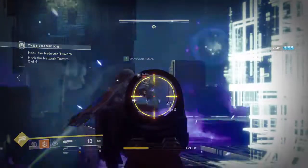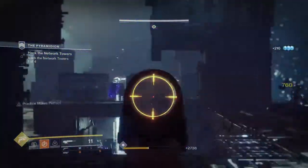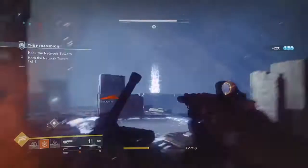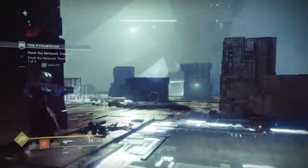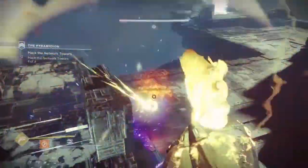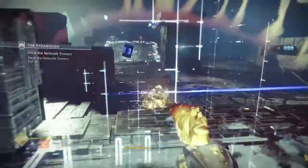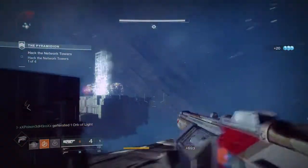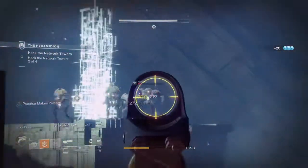The reason I went with the Wicked Sister grenade launcher is also because of its unique Auto-Loading Holster perk, which auto-loads the weapon when stowed. So what happens when you combine that with a build that doesn't rely on reloading? You get more damage and less reloading, which is quite successful for PvE content.